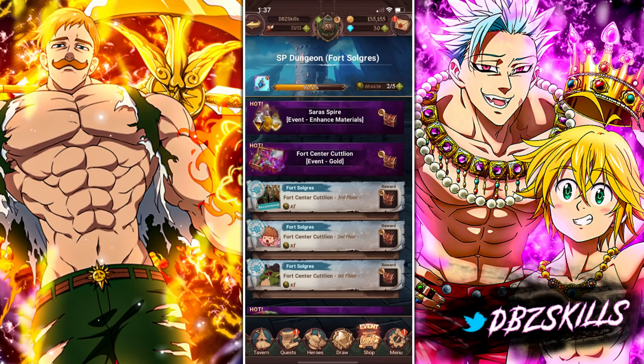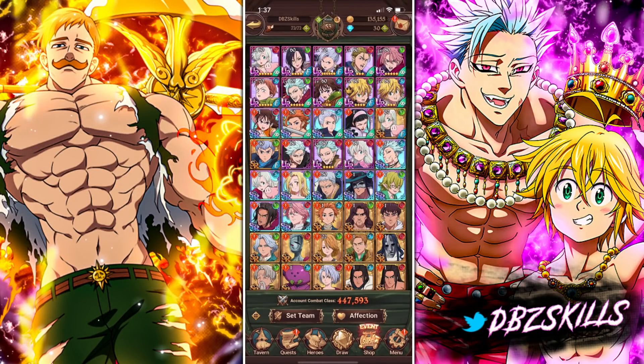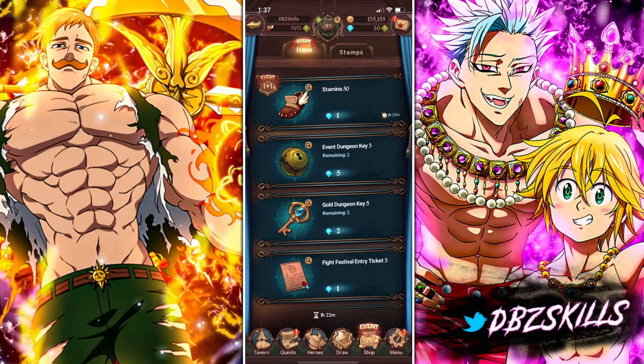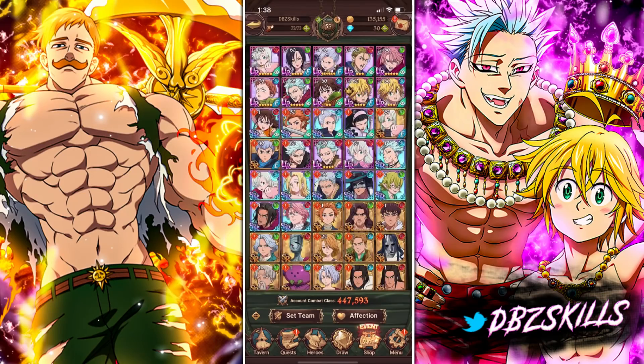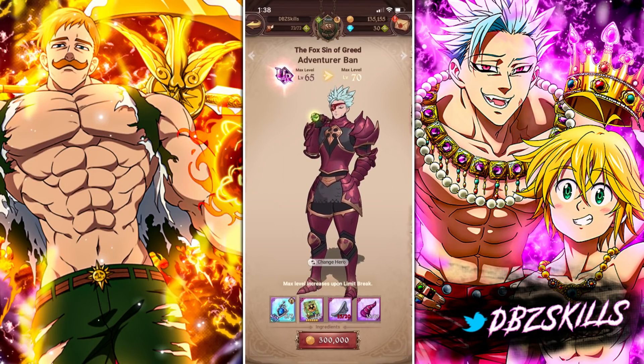I'd recommend doing the Gold run in the SP Dungeon, just because Gold is the hardest thing to get in the game — it's very annoying. SSR Pendants you just have to keep grinding. That's something you just have to keep at. If you really wanted to, you could go into the item shop and buy dungeon items with gems — but I do not recommend that at all. Only do it if you whale in the game and don't mind spending gems. Otherwise, just grind it out the normal way for SSR Pendants.